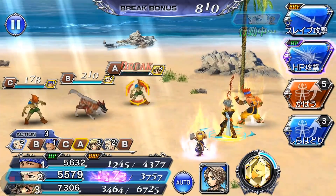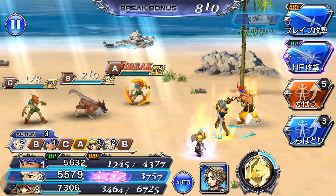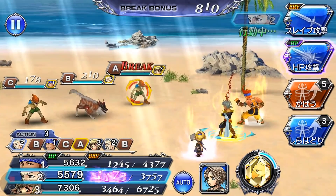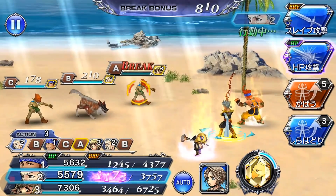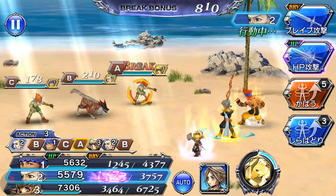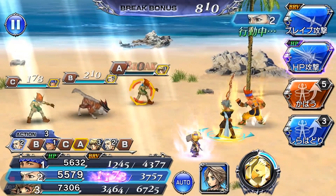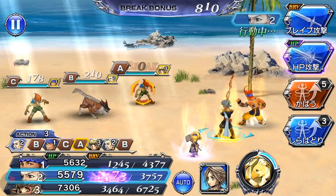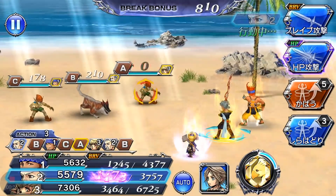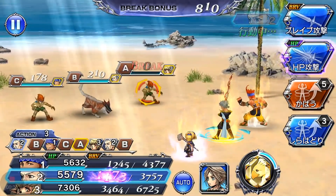Galeath is a tank kind of character where his two abilities are more orientated to the defensive side of the game. Galeath's first ability, Cover, allows you to select an ally and they all gain the cover buff. When they have the cover buff active and they are targeted for attack, Galeath will switch places with them and take damage for them instead — for both physical and magical damage and HP attacks as well.